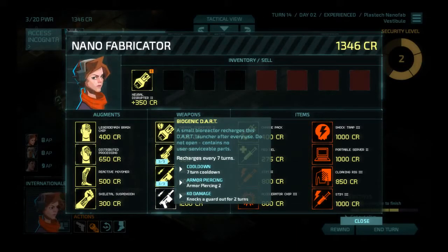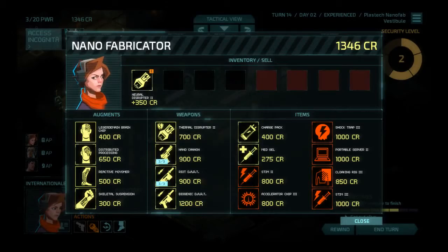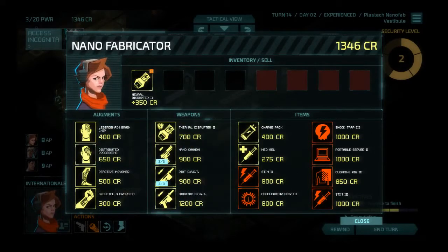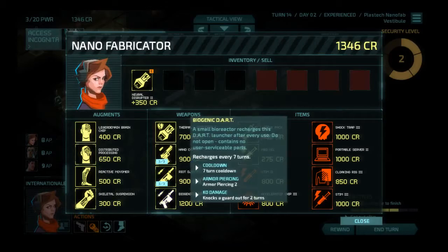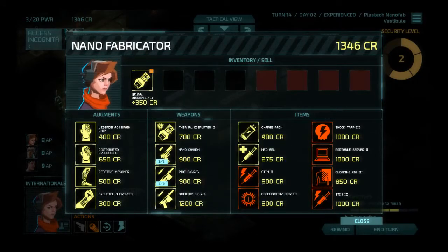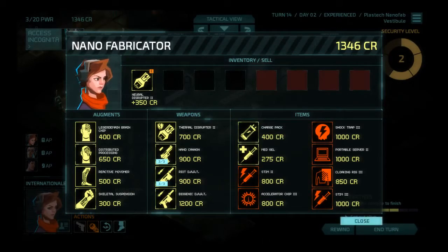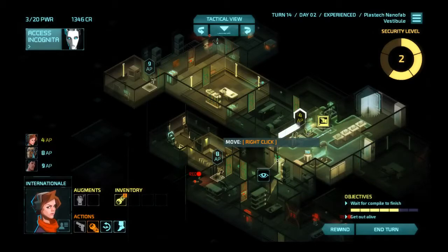I also desperately want distributed processing — that seems really good. And these are also insane. I mean, having armor piercing on this is gonna come in real handy. My goal is to get distributed processing and biogenic dart for Internationale. If I can get these other things, I will praise everything that my life has ever been for leading me up to this moment. But I'm not going to go out of my way to get them.